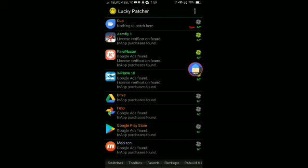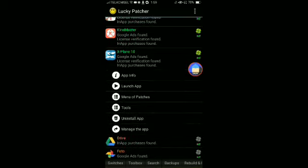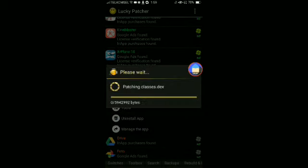As you can see this is X-Plane 10. You need to go over it, and you have Google. Click on X-Plane 10 at the top, go to the menu of patches, create a patch, apply in-app purchase or LVL emulation. Okay, it's loading right now.